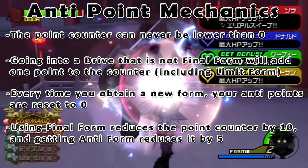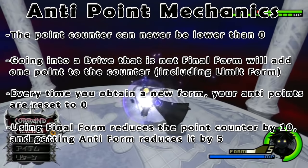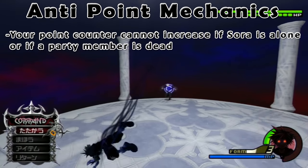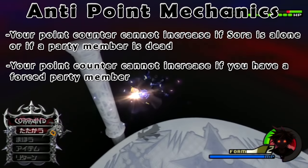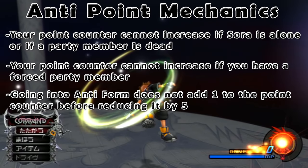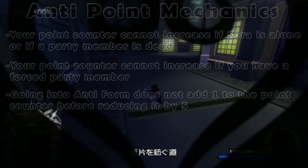There are actually exceptions to increasing the point counter, some of which have not been known for very long in the community. Your point counter will not increase in a situation where Sora is alone in a fight, as well as if a party member is dead. You will also not gain any anti-points in a scenario where you are with a forced party member. On top of that, in a situation where you do get anti-form, the drive you use to get anti-form will not add a point. So if you have 7 anti-form points and go into valor but get anti, it will not bump the count to 8 before taking 5 off — it will just immediately subtract 5 points from the 7 points.